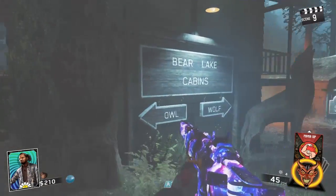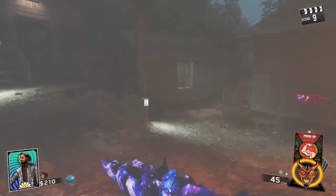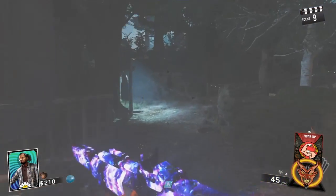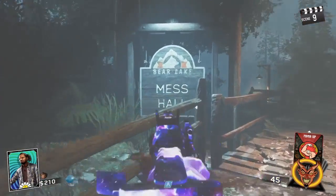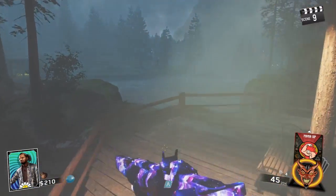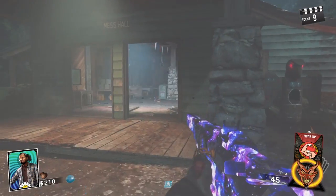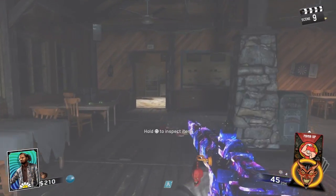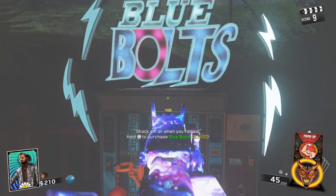Now the eighth perk is going to be Electric Cherry or Blue Bolts. We're going to go to the Mess Hall. We're going to go down these stairs, we're going to go straight up into this building. And Electric Cherry, Blue Bolts will be right there.